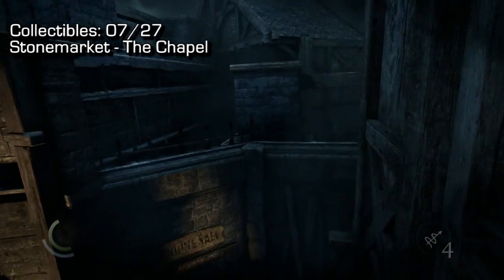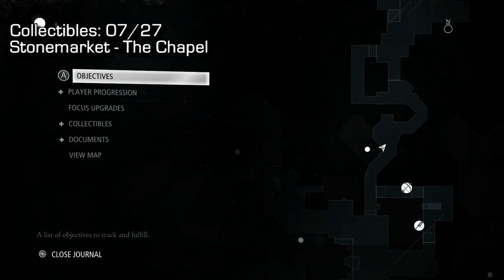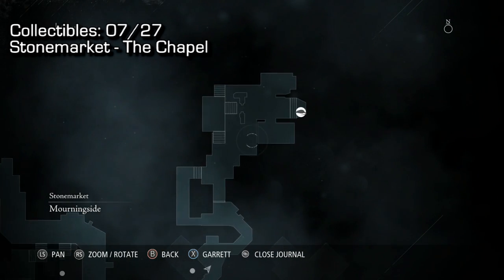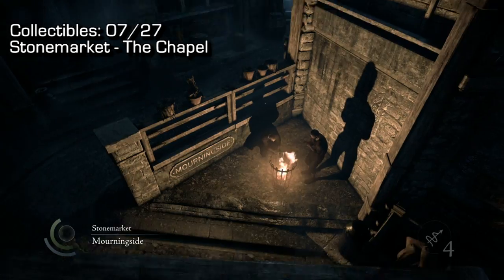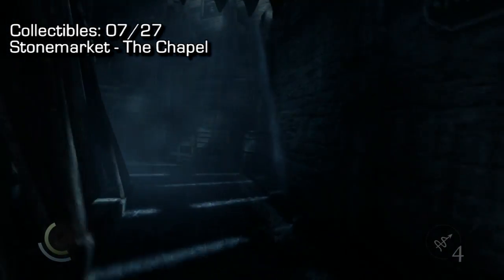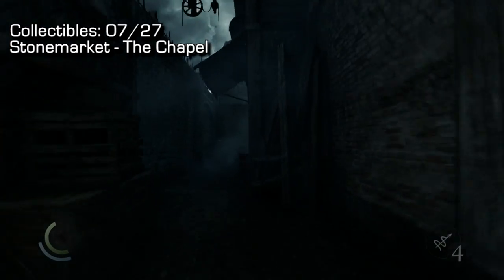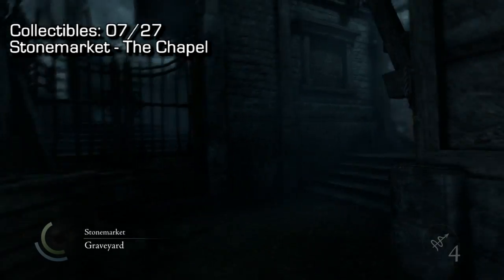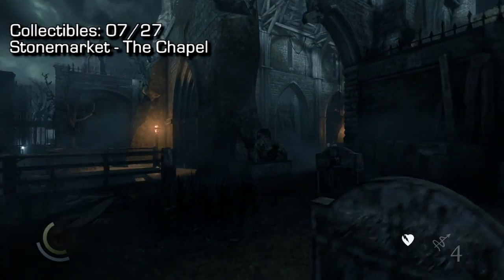Those are the two in Morningside. Coming out of that window, this is also kind of in Morningside — I'll show you on the map. You're gonna want to sprint up all the way to where the Queen of Beggars is. Near her, that area is called the Chapel, and right in front of or near her there's a plaque sitting on the wall. Pick that up — that's number seven of 27.